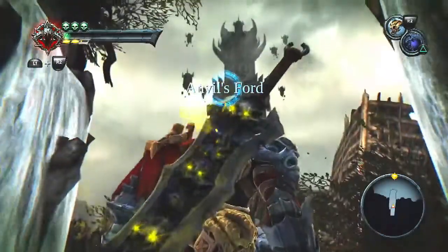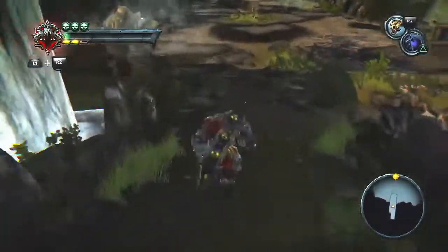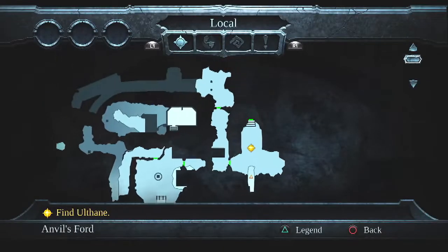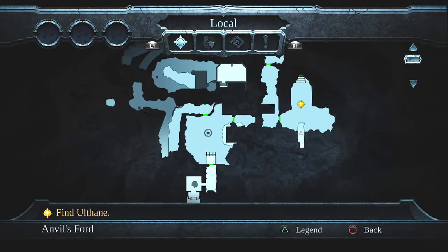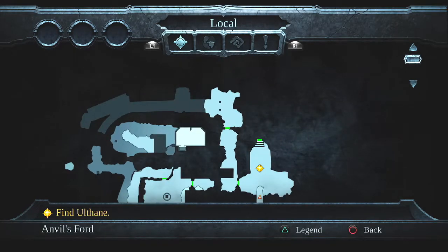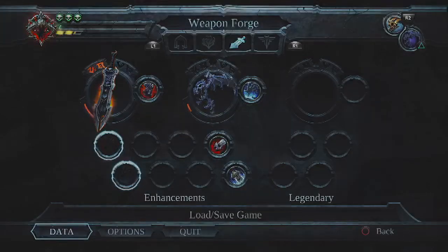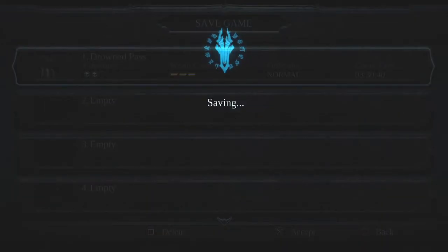The Anvil's Ford is ahead. Look at that tower too — I didn't know we were going to Mordor. Let's get a good look at this place. We only need to go over here, so thankfully it's pretty close. There's what looks like a courtyard there and a whole bunch of other spots. So I'm just gonna save it up — we'll stop the video here, and in the next part we'll explore the Anvil's Ford. See you there, everyone. Thanks for watching.